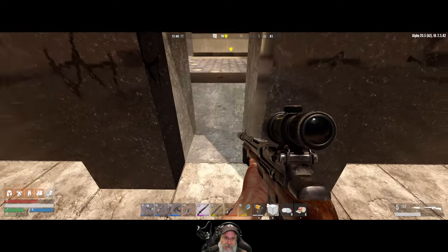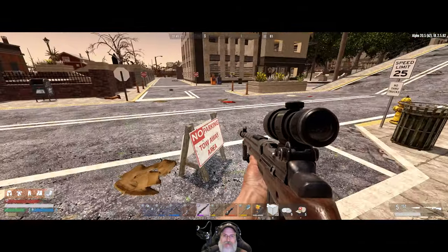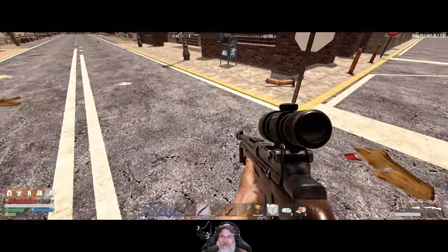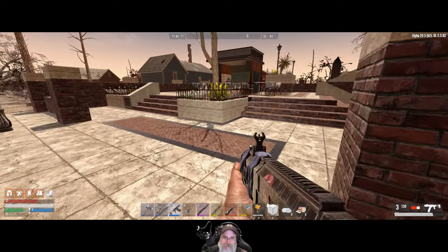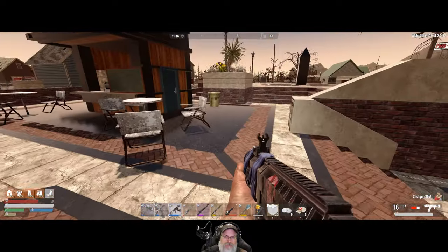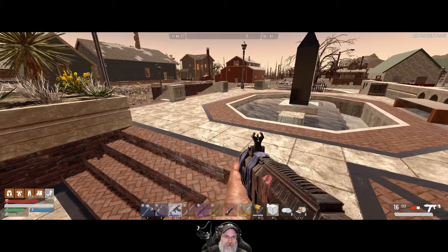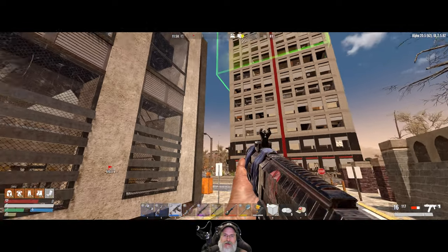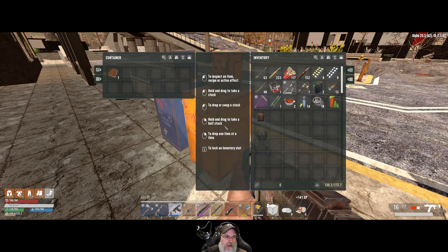Our mine is right about here in this area. Why don't we go over to the car place and make sure they haven't actually breached through and started digging down? If they have, we'll patch it up. I'm not really seeing anything over here — I don't think our mine is this far over. Pretty sure it's kind of right around that area. We've never looked at these — nice, we'll take some books.